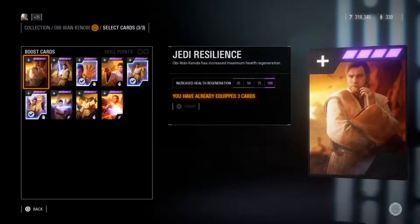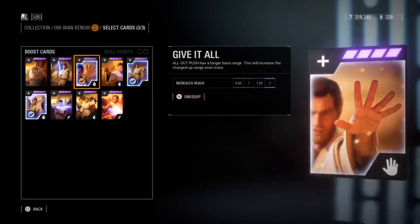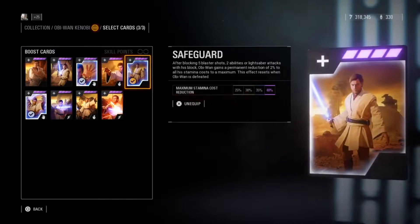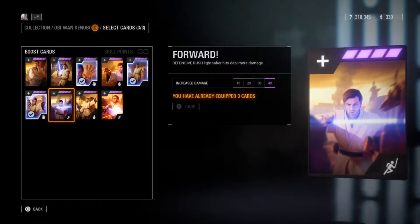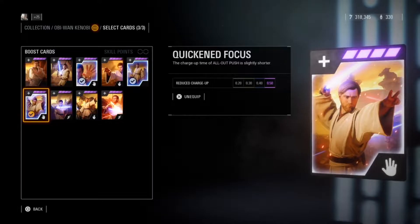What is up guys, so today for this video we're looking at how to play Obi-Wan Kenobi, General Kenobi himself. Right now you guys are just seeing the star cards I have on screen and you can see the three highlighted star cards that I use. I'm going to be going over why I specifically chose those three star cards, and then I will speak about his strengths, his weaknesses, and give you tips to master General Kenobi.